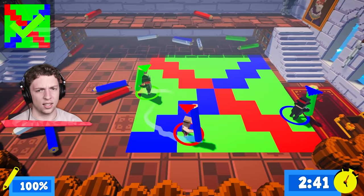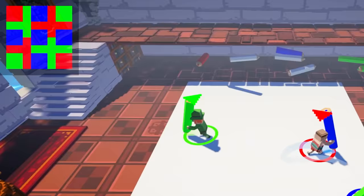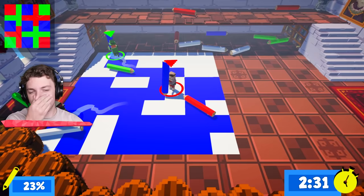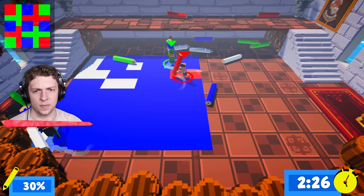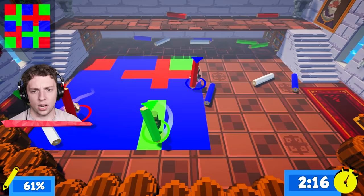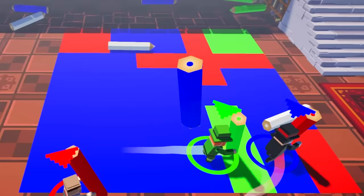Okay, blue first. There seems to be a little blue — just make everything blue! I'm blue. Okay, I'm switching to green. We should have made everything green actually — do green, do green! Now we gotta make a little red. No no, green — I've got red right here. Go away! I'm doing it, see?